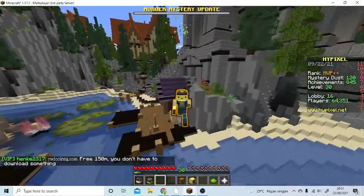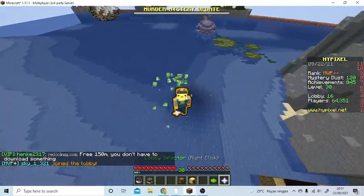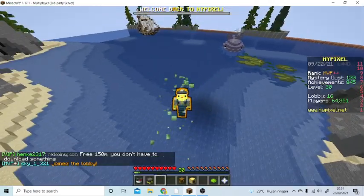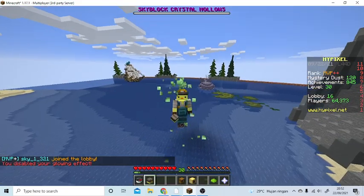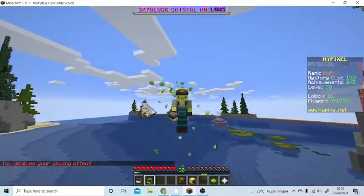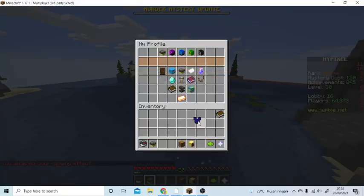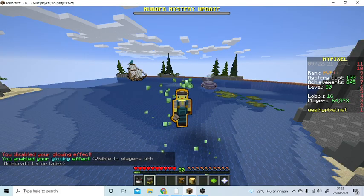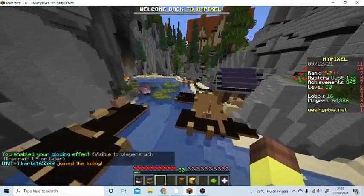So this is what the glow effect looks like. If I don't use the glow effect — I'll turn off my glow effect — it looks like this. So the tutorial is basically going from this state to having the glow effect. Also, if you have MVP+ you can get all colors using the /nick command.